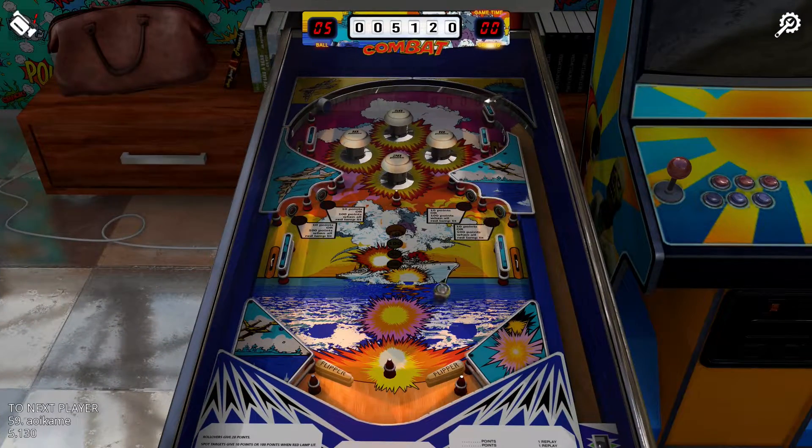Combat. The flippers are pretty far apart on this one, but at least you've got a post in between to help you out — and it certainly helps a lot. Other than that, you've got four standing targets worth 10 points each, but once all are lit they are then worth 100 points each. There's also a hole in the middle of the playfield which increases in value every time you hit it, but it's rather difficult to hit.